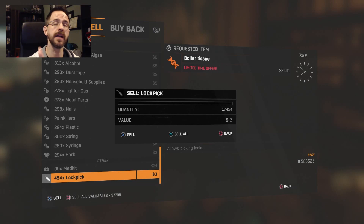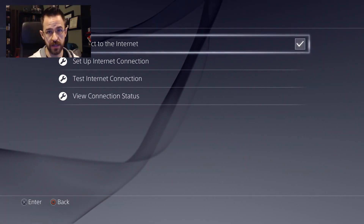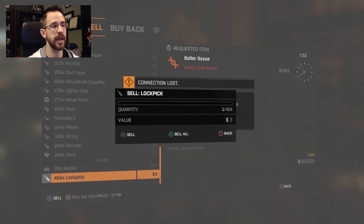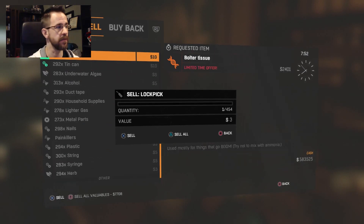Now, just like the old item duplication glitch, you want to go into your network settings and uncheck and then reconnect to the internet. So you're going to disconnect and reconnect right away. Go back into the game and click either X on the PS4 or A on the Xbox One to get rid of that connection loss dialog box. Then go to whatever item you want to sell or duplicate.